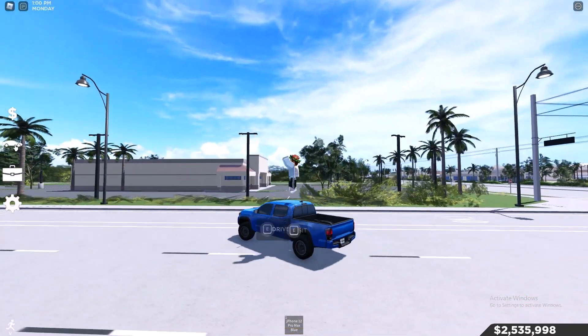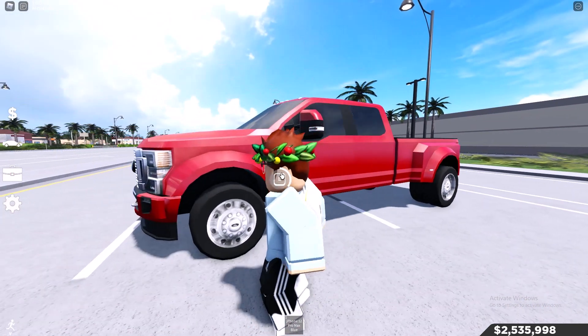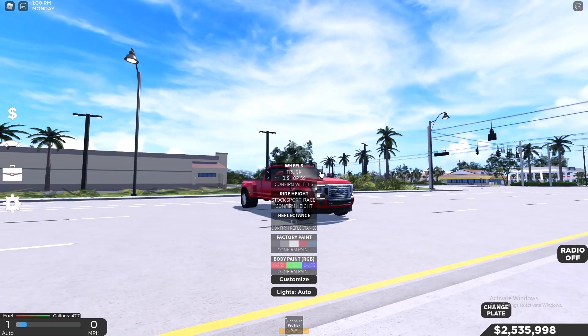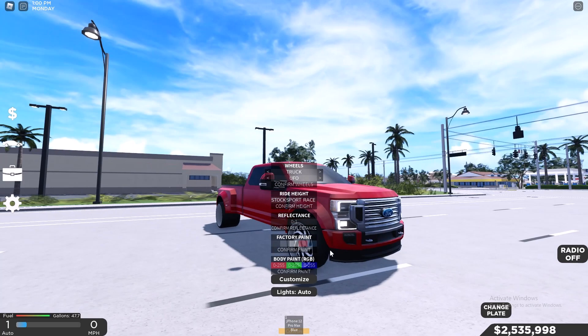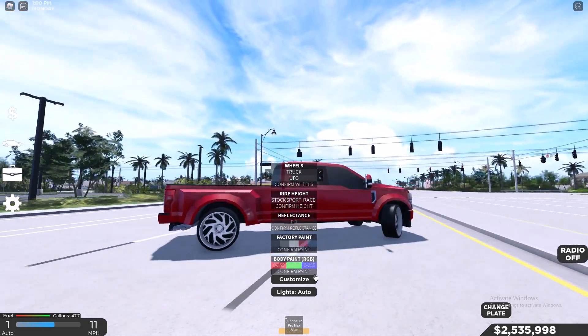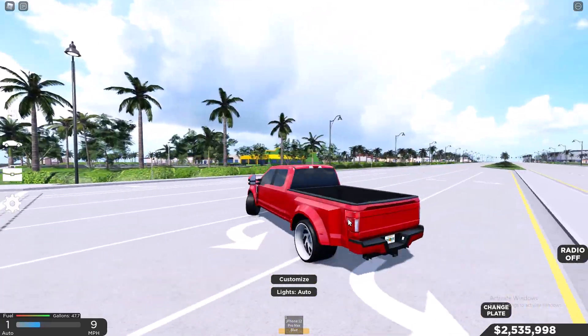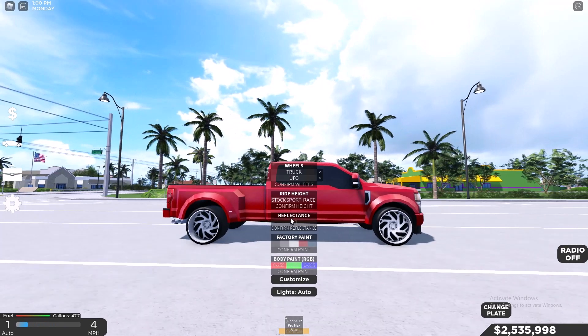Let's actually bring out the Ford again. I want to try something. Let's put these rims on the car and lower it. That actually looks kind of good on this truck for some reason. It looks pretty good on this truck.